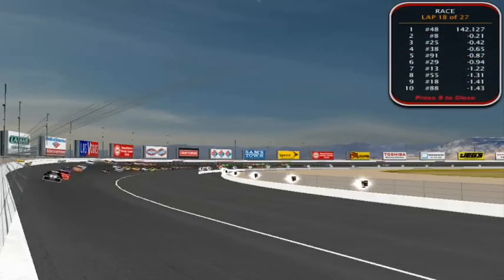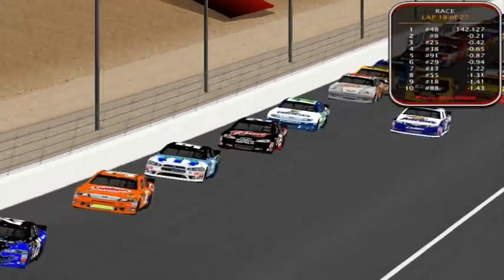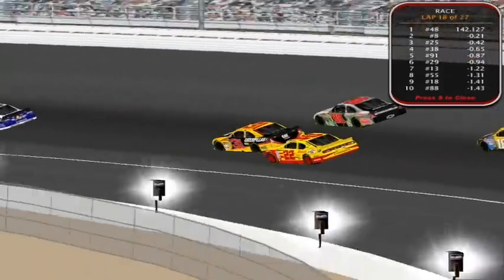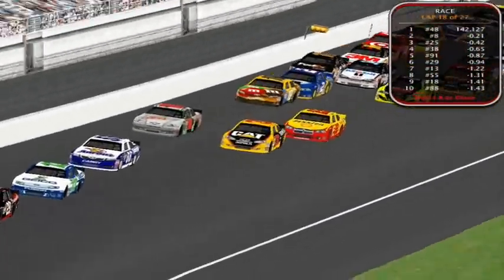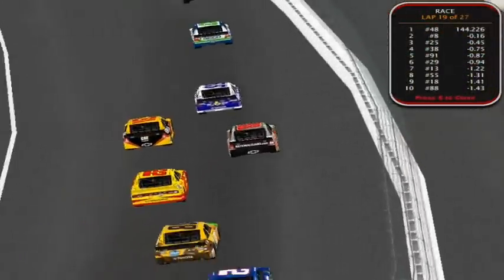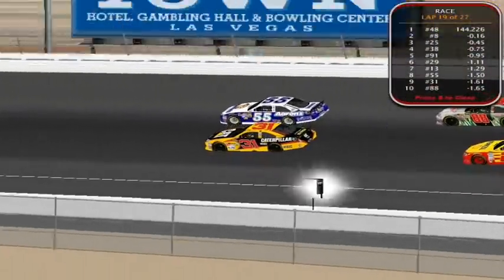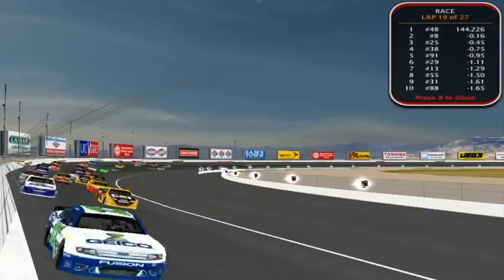Sean Henley is back in third, followed by Ralph Green in fourth. There's a battle for seventh between John Acasa and Steven Gonzalez. Ninth is our Daytona 500 winner Eric Burton, and rounding out the top 10 is Bonnie Ward in that Mountain Dew scheme. Eric Burton forces Steven Gonzalez to the high side as he gets into the top 10.